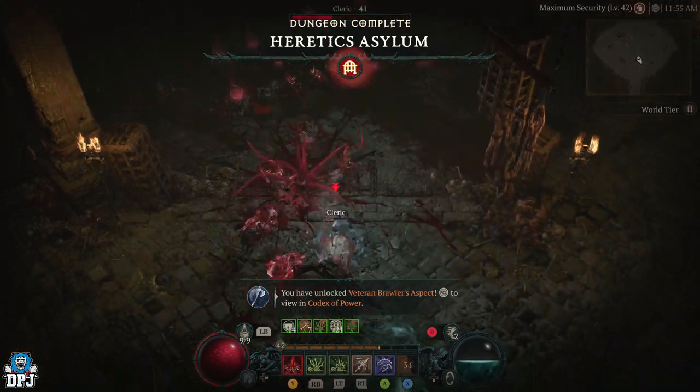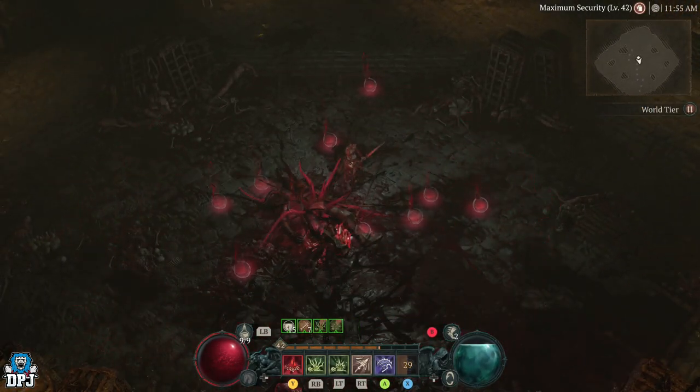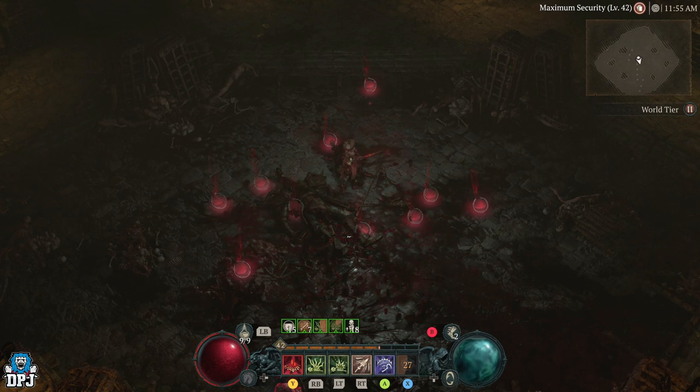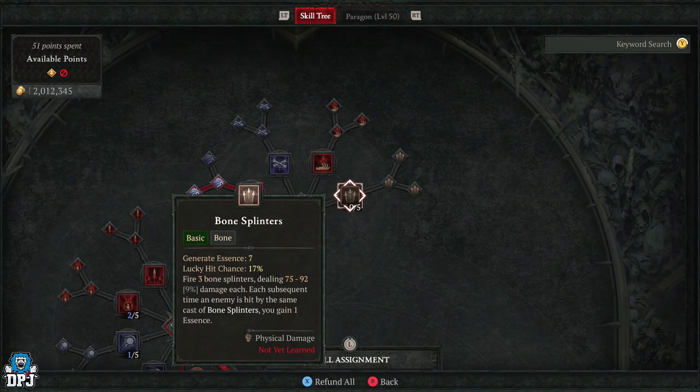This build is based around Bone Spear, which comes with extreme damage capabilities. I'll keep this simple because this isn't meant to be anything permanent — it's meant for leveling with the intention of possibly changing up once you're at end game to try different things. It's just getting to end game as fast as possible.